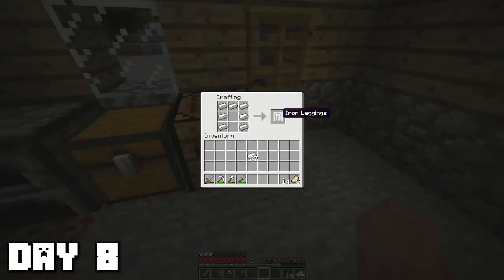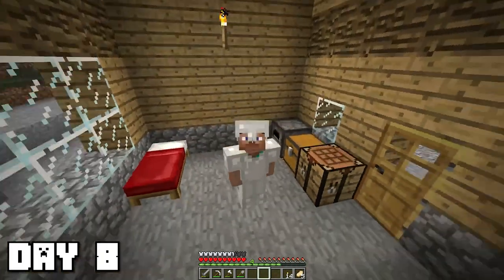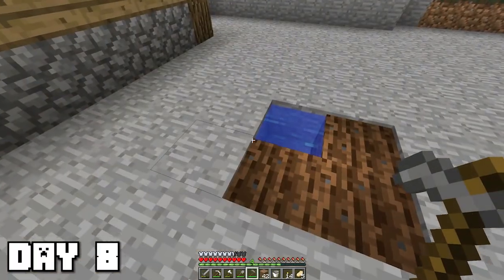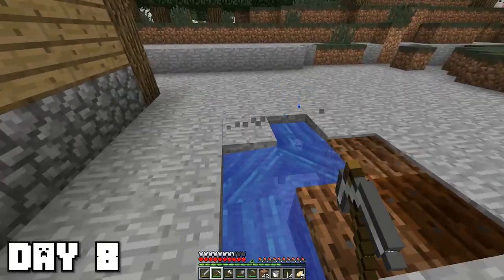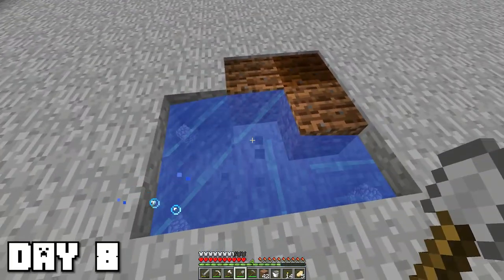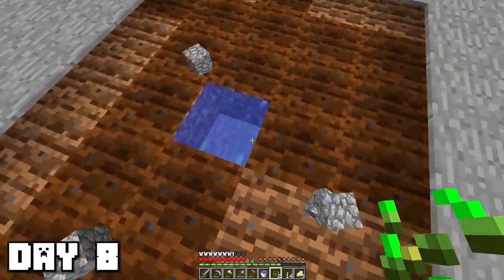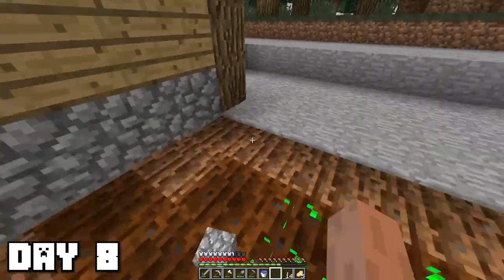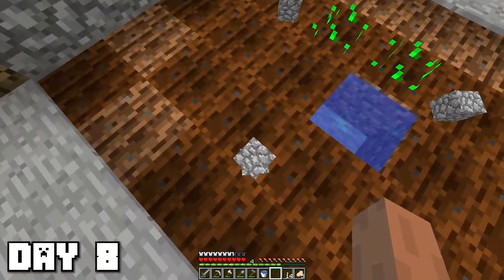I finally put my iron ingots to good use — I crafted a full set of iron armor, and this was when I realized my skin did not work for some reason. Looks like I'm going to be playing as Steve for most of this video. The next thing on my to-do list was to try to get a better source of food. I'm going to replace some of the stone near my house with dirt and hopefully have a renewable source of wheat coming in. This was when I first experienced ghost blocks — I've heard this is a problem in old versions of Minecraft, and you just can't pick up these blocks for some reason. Hopefully they despawn later.